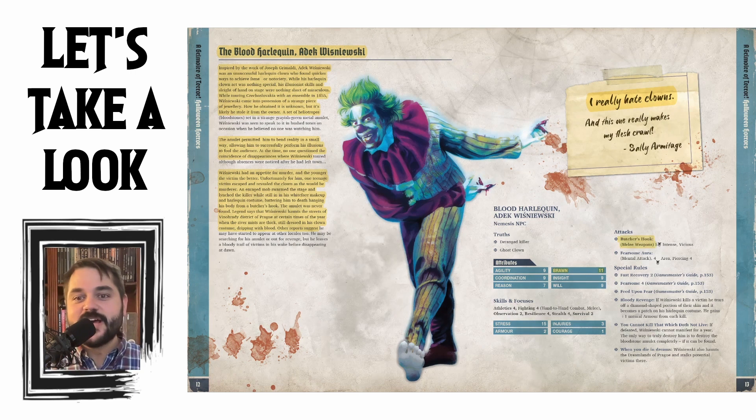His attacks use a butcher's hook and he has a fearsome aura. Special rules include Fast Recovery, Fearsome, Feed Upon Fear, and Bloody Revenge: when Wiśniewski kills a victim, he tears off a diamond-shaped portion of their skin and it becomes a patch on his Harlequin costume — he gains plus-one Natural Armor from each kill. If the players don't get to him quickly, this guy could be very deadly. You Cannot Kill That Which Does Not Live: if defeated, he cannot manifest for a year, and the only way to truly destroy him is to destroy the bloodstone amulet completely. He also haunts the Dreamlands of Prague and stalks potential victims — very much reinforcing that Freddy Krueger mentality. Love it.